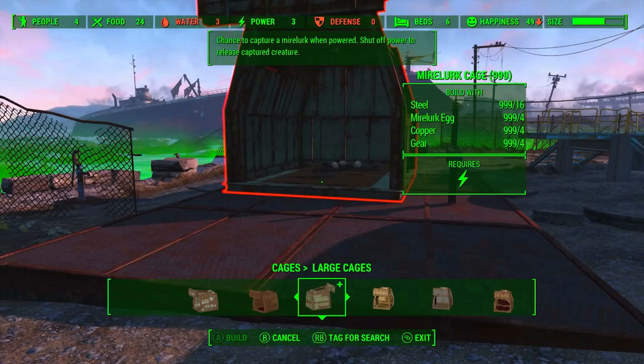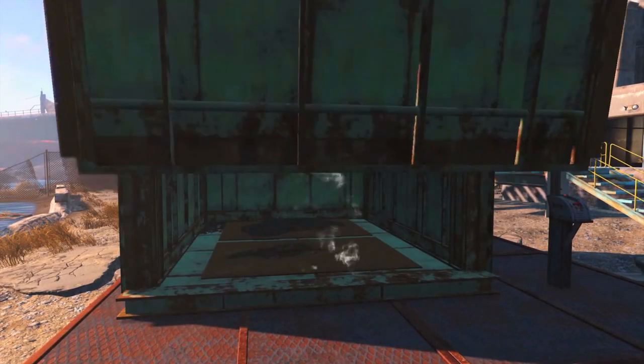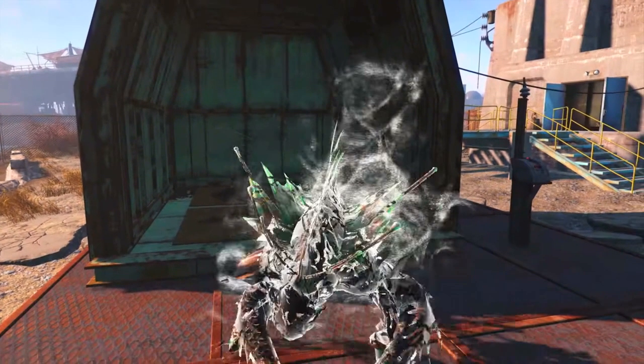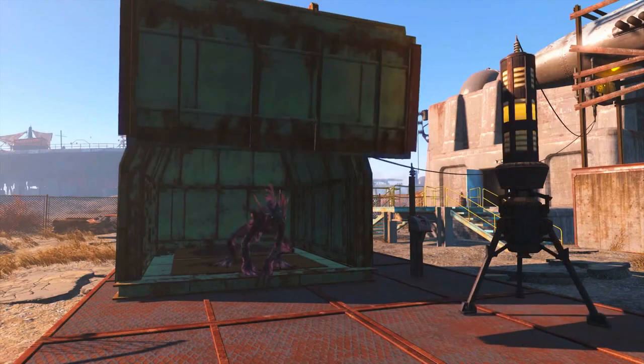Here we see them release the Mirelurk and it's hostile and attacks. Luckily in this shot we have the beta wave emitter — creatures released from cages while this is turned on will be non-aggressive towards you and your settlers. You should also note that these things require some perks, as we can see on the right-hand side of the screen. So using beta wave emitters is how we control creatures.